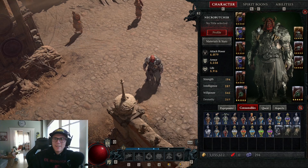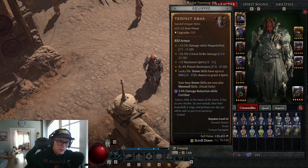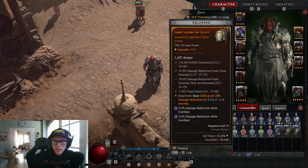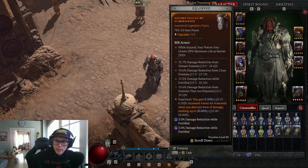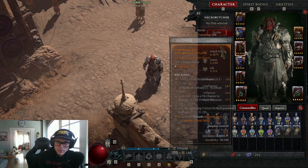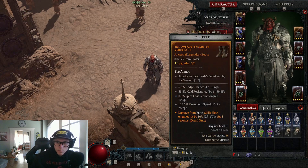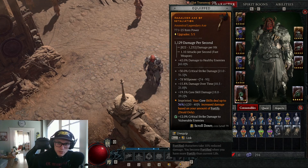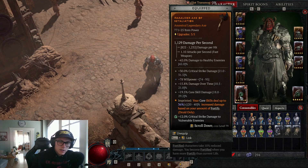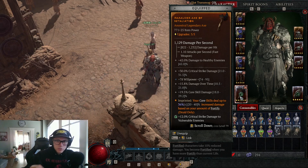The build has changed a little bit since the last video. The helmet's still the same because I haven't found anything. We got a little bit more damage reduction here, a little bit more damage reduction down here. Pretty much all the aspects are still the same. I still got the same gloves. Gave myself a little bit more movement speed with spirit cost reduction on the boots. The axe has changed — I put willpower on it with critical strike damage.